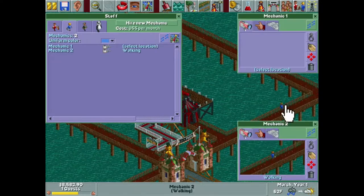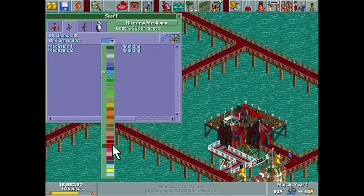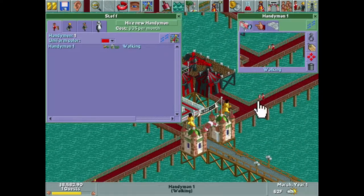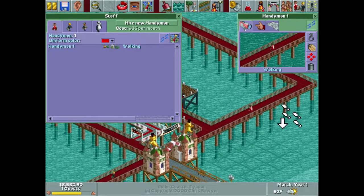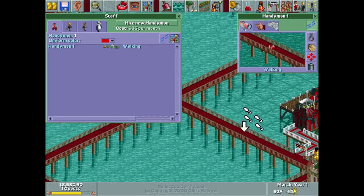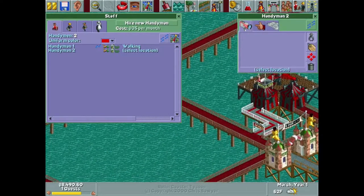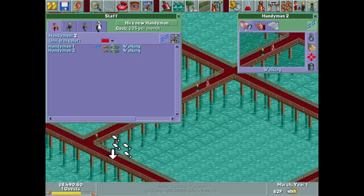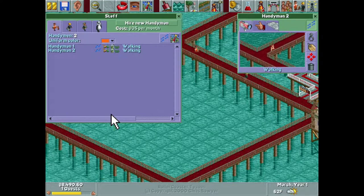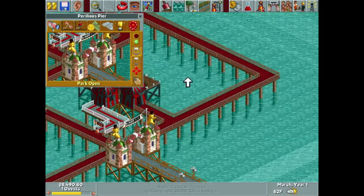This park is actually so small we're only going to hire two mechanics for the entirety of it — boom, done. We're going to give them black uniforms, and our handymen, which we'll assign footpaths to, we'll give them orange — black and orange staff. I like it. We'll probably only assign four handymen for this park, each covering a quadrant.